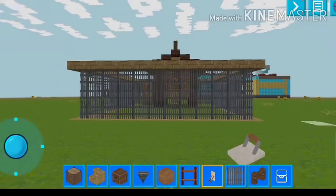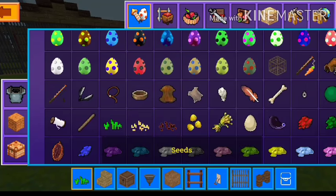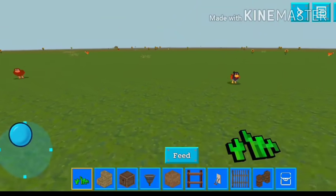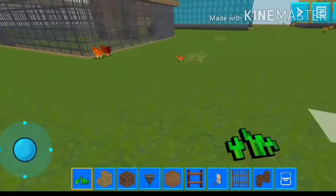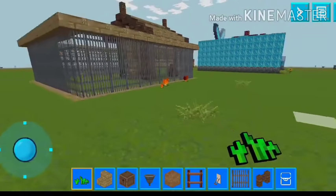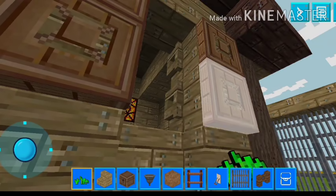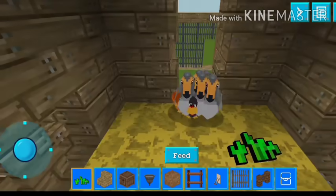If you want chickens to come here, use our seeds like this so that they come to you. This is the easiest way — use the seeds. You can get seeds from grass, that is so easy. Now take them to the farm — come, come, come — and you see that they are coming.